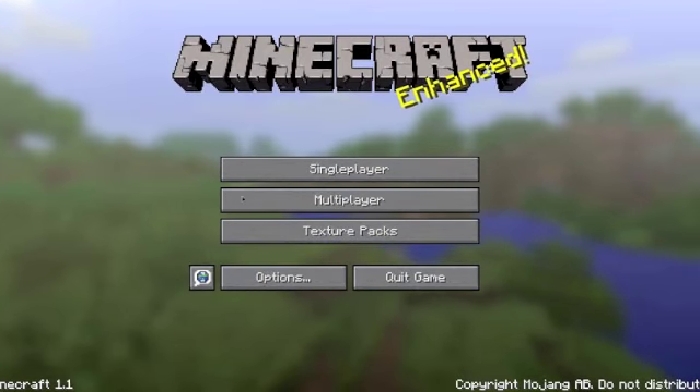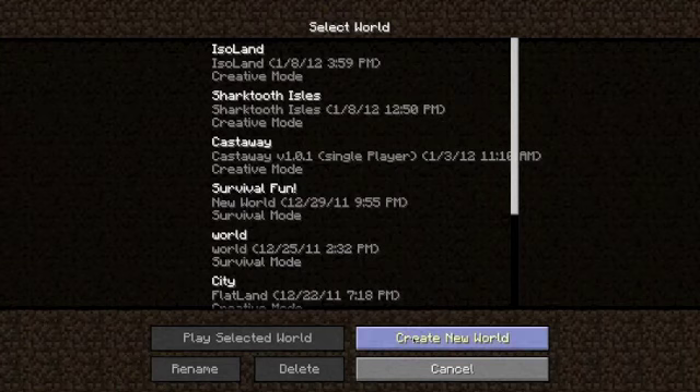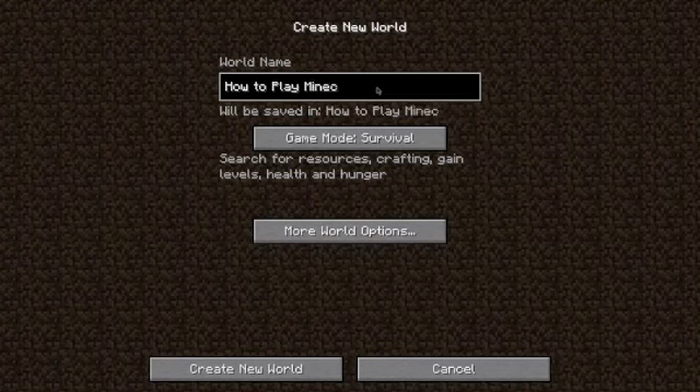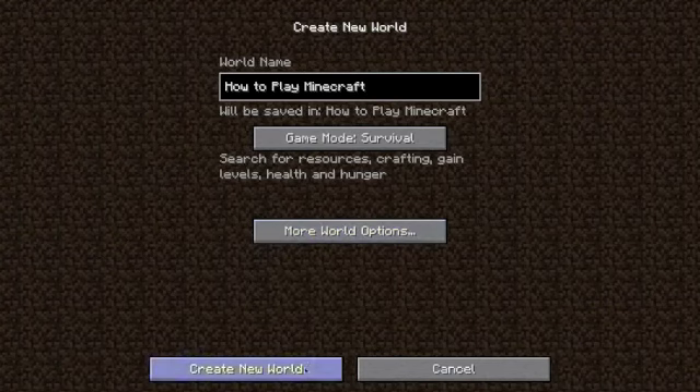After you purchase Minecraft you'll get this game — it doesn't look like much but it's truly awesome. Head over to single player and create a new world. I'll call it 'How to Play Minecraft.' This is the game mode — you can change it to survival, creative, or hardcore. Head over to more world options; you can type in any seed but I'm just going to leave it to keep it more challenging.